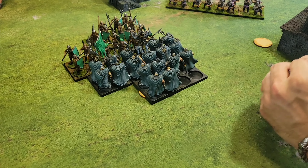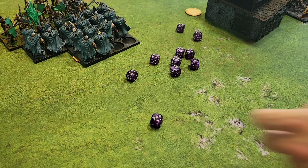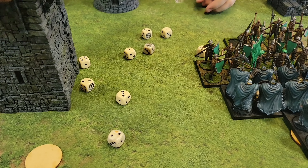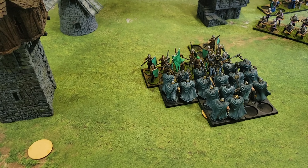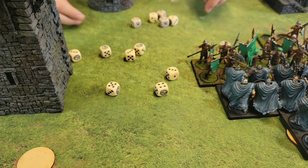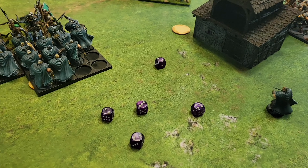The Huskarls are clashing, needing fours and less — scoring around ten hits. With saves on a two or less, four go down, and resolve claims two more. The Militia answer with 13 attacks while inspired, scoring five hits. The Huskarls lose one stand and pass their resolve check with no concerns.